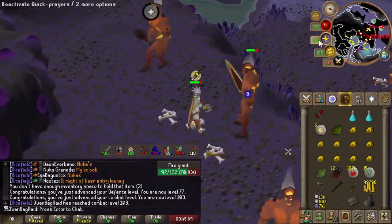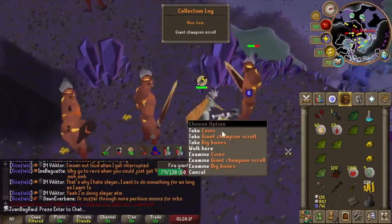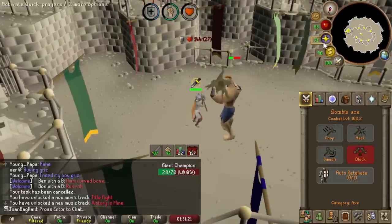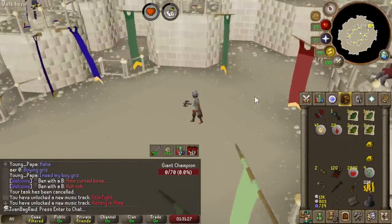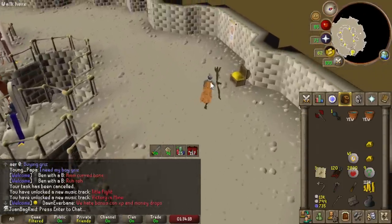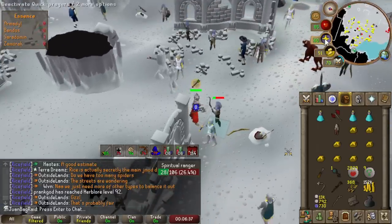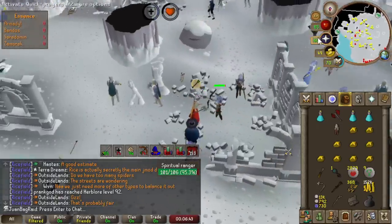We got a defense level! No way - I got a champion scroll! Let's go - one out of ten towards the champion's cape. You get a slayer XP lamp from here too. I was looking forward to the spiritual task but my slayer level is too low. I can only kill the rangers, but they're actually not the worst.